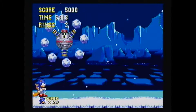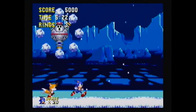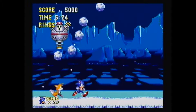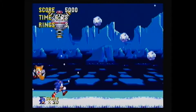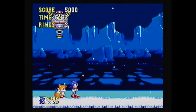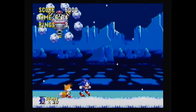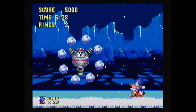Basically, he pulls up boulders from the ground, swings them around a bit, then throws them about the place — similar to the Metropolis boss. Yeah, they like doing this — having very similar bosses to past bosses. I think it's because Sega ran out of ideas, to be honest. I don't think there are only so many boss ideas you can come up with.